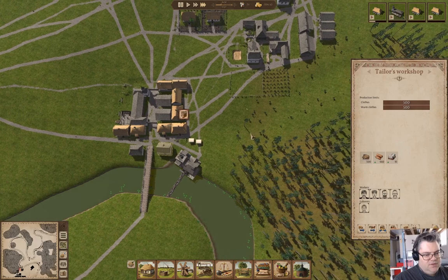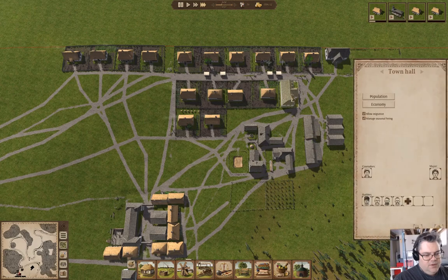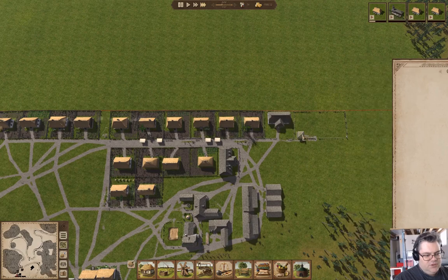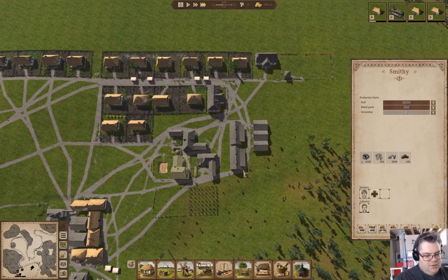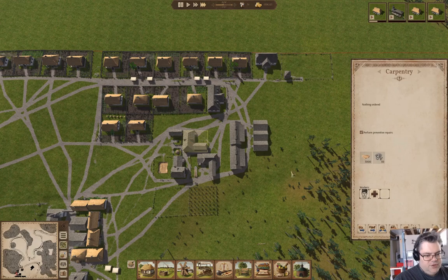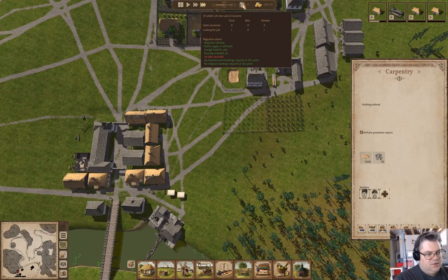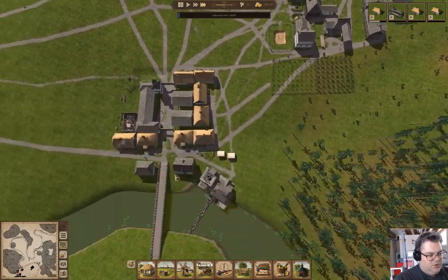We've maxed out the tailor's workshop. We have a counselor, we have our teacher. The smithy — you could hire more in the smithy, or in the forester, or in the carpentry. Let's hire a second carpenter.